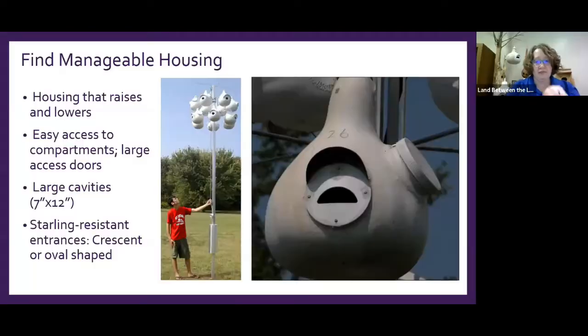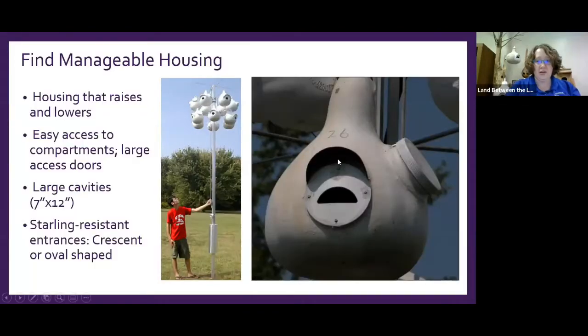The entrance shape is super important. A round hole that's too big can also allow starlings to move in — and starlings are bigger than house sparrows. Martins can't take them on and will actually get booted out of their own house. You can buy adapters to change a round-hole gourd to a crescent or flat entrance.